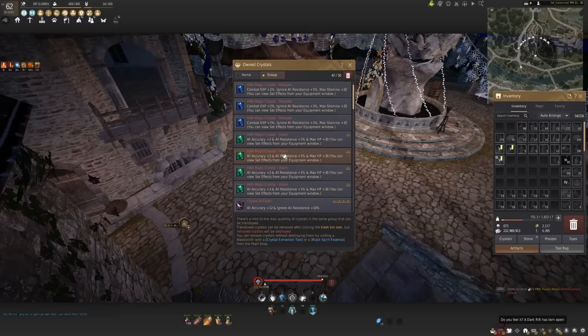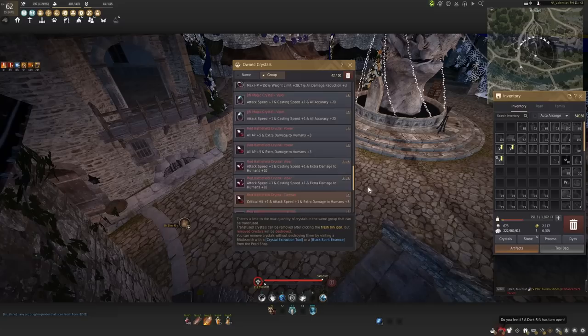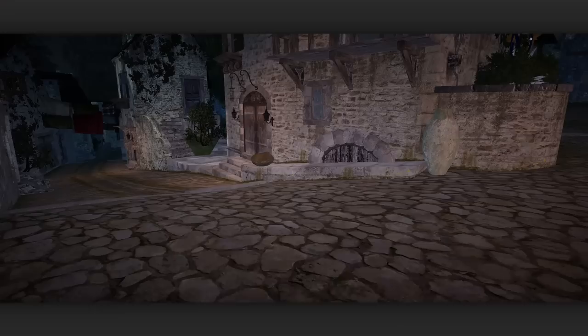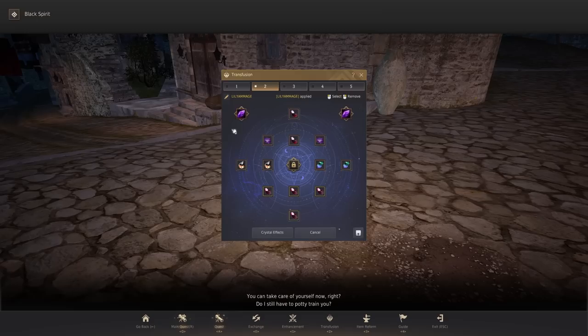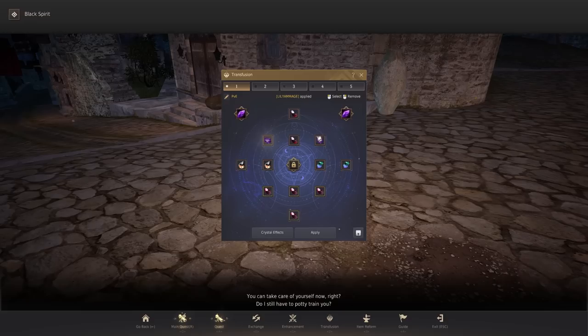Otherwise, you will destroy that crystal — it'll just go poof, similar to how it was before. If you had a crystal you didn't want to extract, you could just blow it up and take it out that way. You can still do that here. The good thing with this system is that you put all these crystals in this bag — I've got 42 out of 50. Instead of needing a crystal extraction tool to change crystals in your preset, you're able to freely swap crystals in the preset as much as you'd like by just right-clicking and dropping in a new crystal. No extraction tool required, which is an amazing quality of life thing.